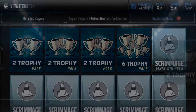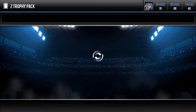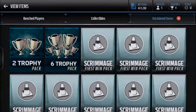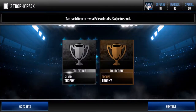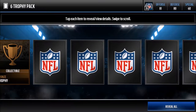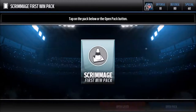Moving on to the trophy packs — we have silver and bronze trophy, nice. Another two trophy pack, again silver and bronze, beautiful. Another trophy pack and we get silver and bronze. This is a six-trophy pack: bronze, silver, bronze, bronze, silver, silver.